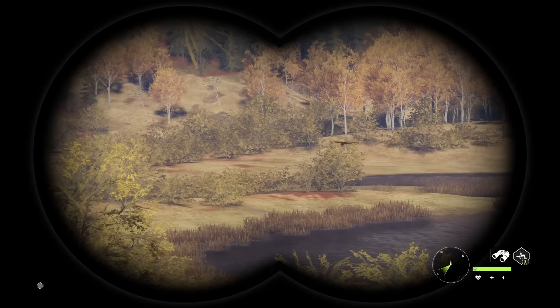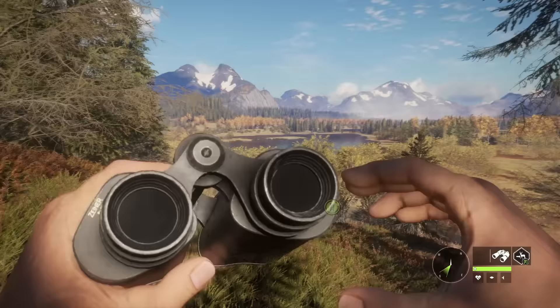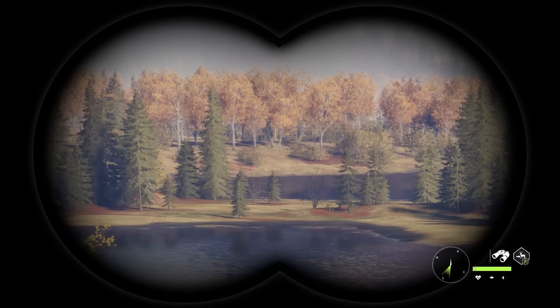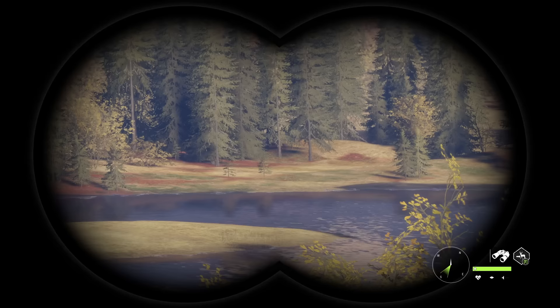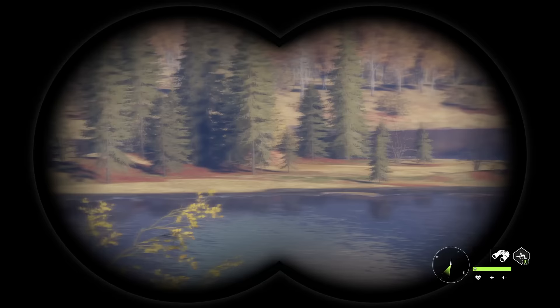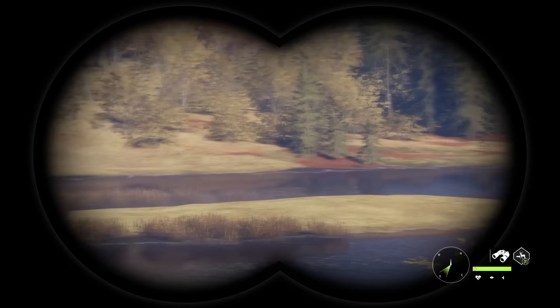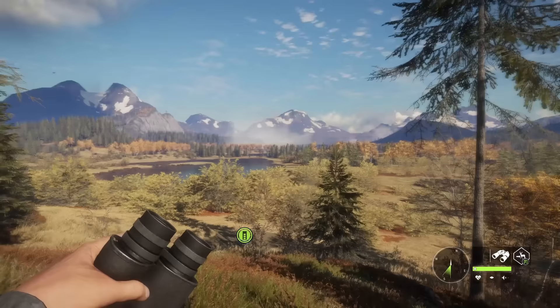Just because you can see an area over there doesn't mean it's going to render any animals. There is a draw distance — something like 400 meters. Anything past that you'll see basic trees but no animals. Once you start seeing smaller vegetation on the ground, that's an indication you're within draw distance of animals, so there's no point staring way off in the distance. Stick to things that are within range where you can see little trees and bunches of grass popping up.